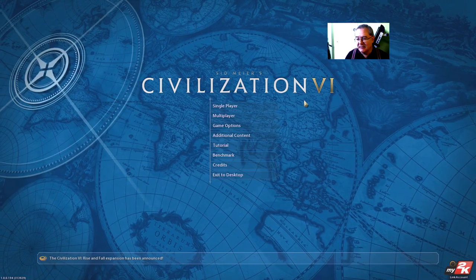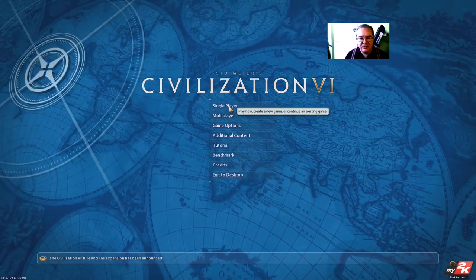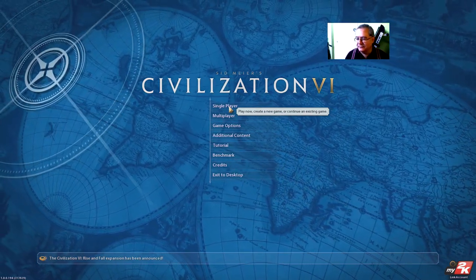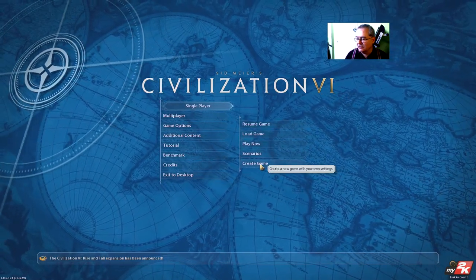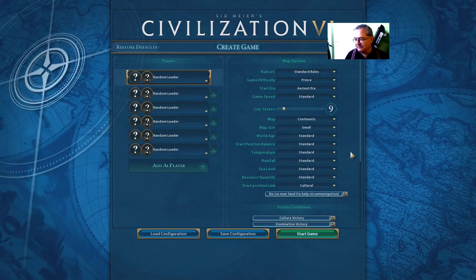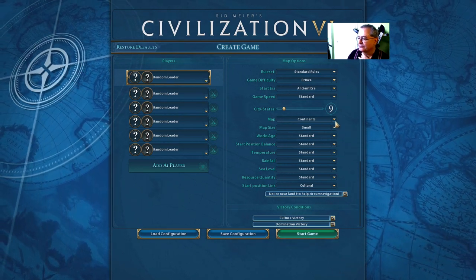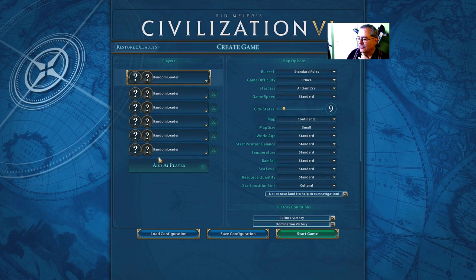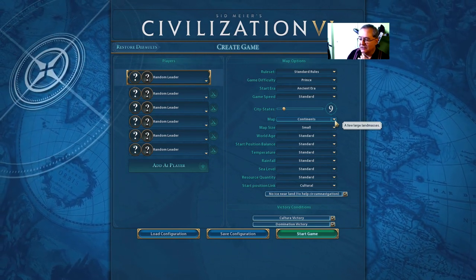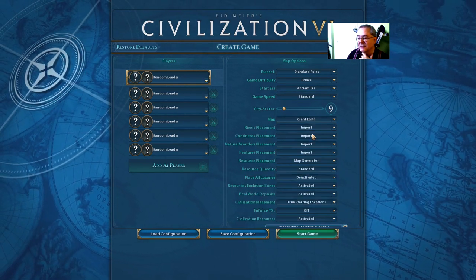I'm going to play a single player game but I want to play it on the real earth with real start locations, and I want to get rid of the fog of war just so we can see what's happening. It's kind of interesting to see. So single player, I'm going to create a game. I've downloaded some maps - the Yet Not Another Map pack - because I want to play on proper earth with true city start locations.